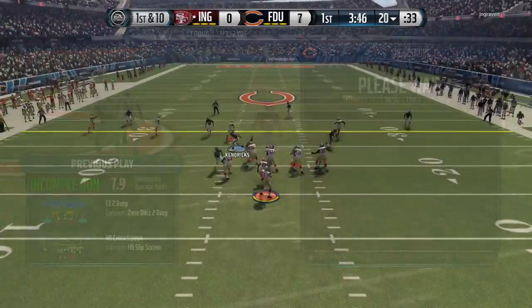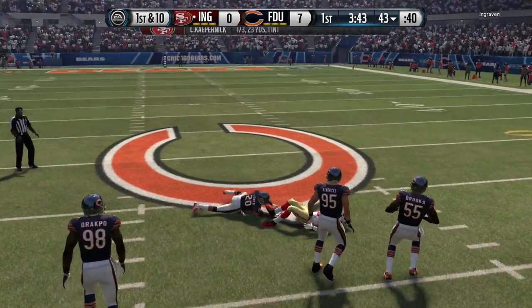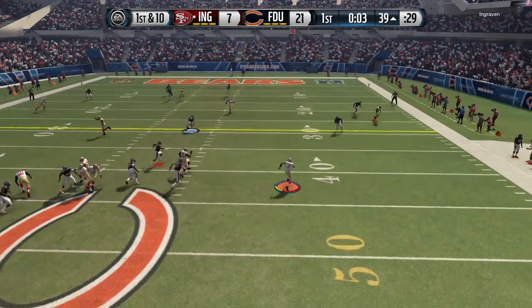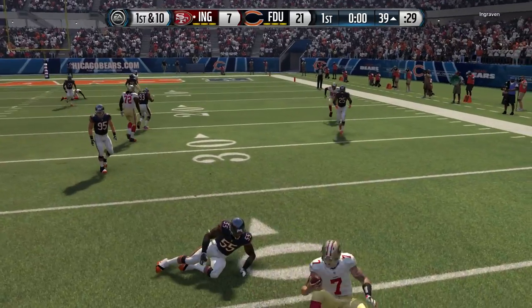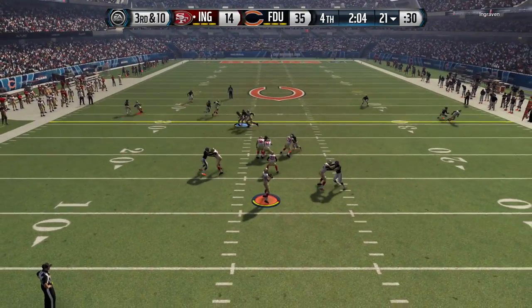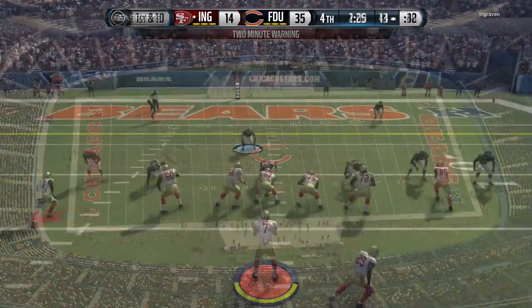Catching — he only has 55 catching, but when usering this card I feel like you get a lot more interceptions, because when you user you have a better chance to get picks in this game. If you let the CPU control him, it will drop a lot of picks with 55 catching. But in my time, I user this card 90% of the time and I come away with the pick at least 90% of the time.